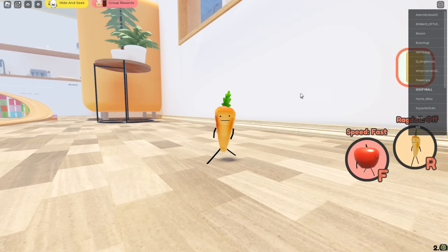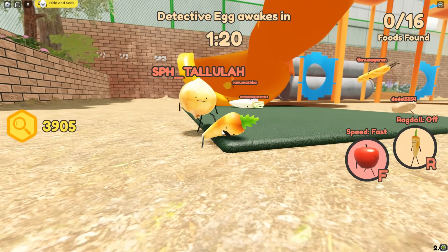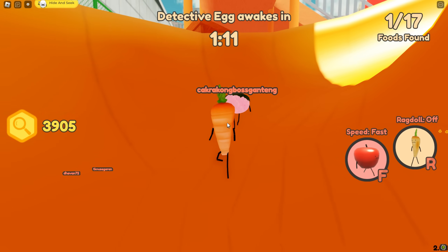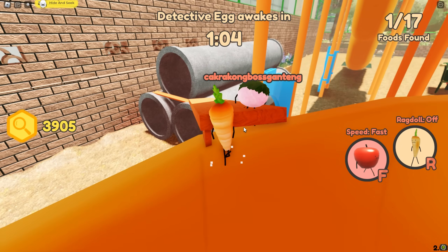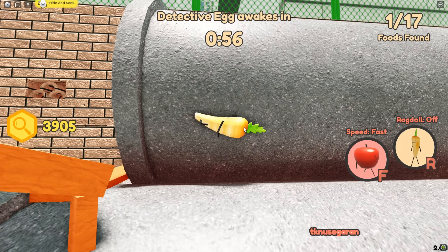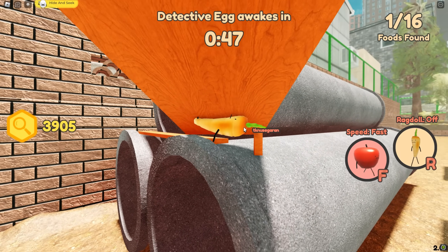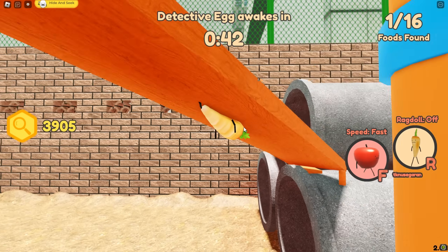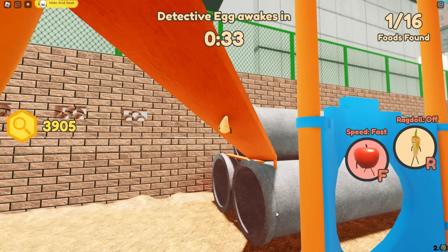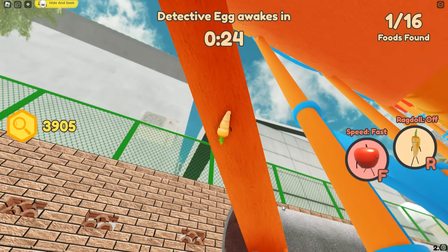Here we are as the carrot. I'm gonna try this one spot I saw in a video — tried it a couple of videos ago but kept getting knocked back. Let's walk slowly down here, walk backwards... oh my gosh, I'm doing it! I'm underneath everything. I'm kind of noticeable, but no detective is gonna think to try and get me right here.